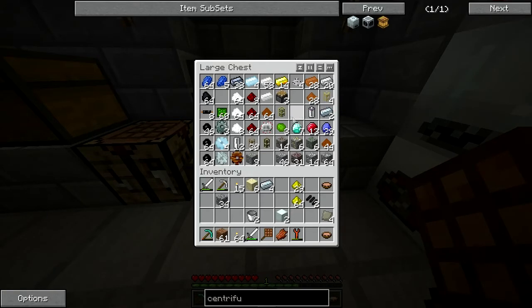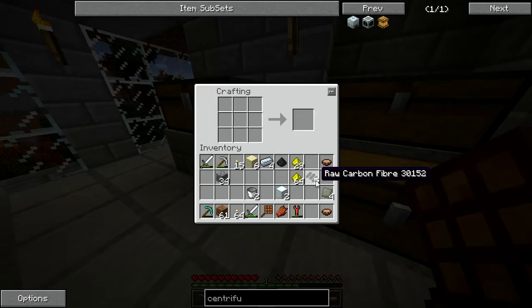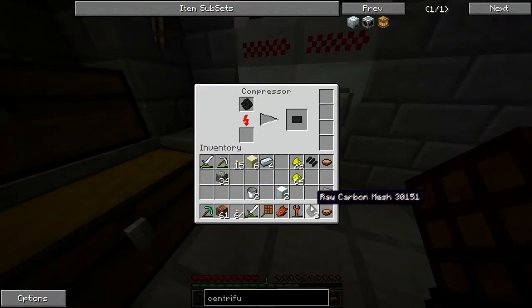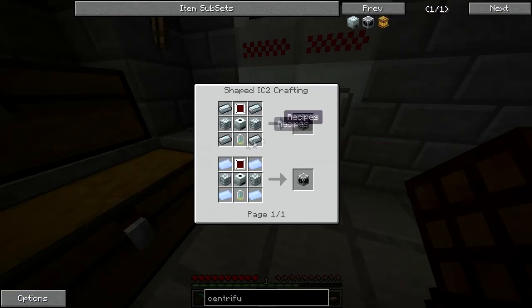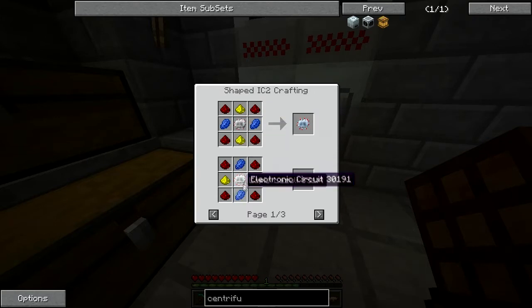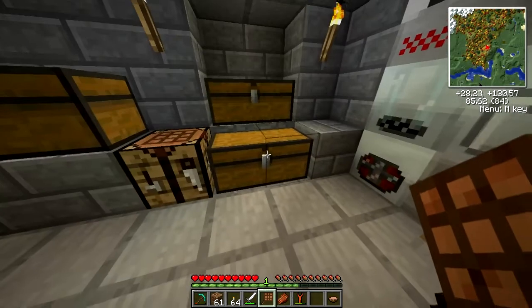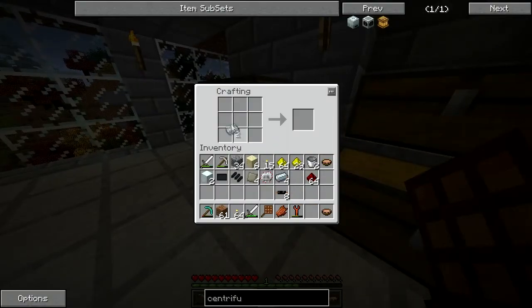I actually have some of those from last time. That macerator is so fast — it's awesome, it constantly takes energy which is kind of the downside, but we'll deal with it. I can create these advanced circuits — it's a normal circuit, lapis, redstone, and glowstone — I'm going to need two of those. I have one left, so I have to actually create another one, which is just cables, refined iron, and redstone. So many stages just to create one thing.